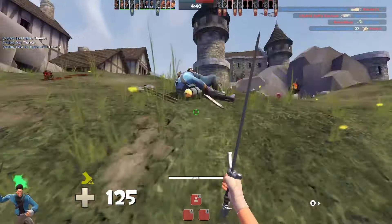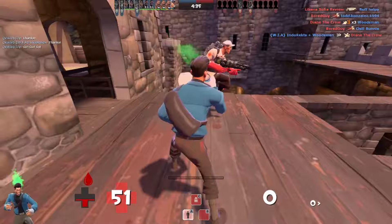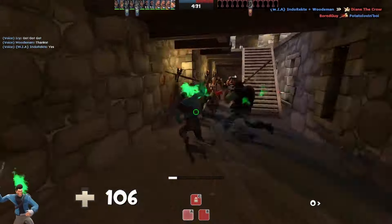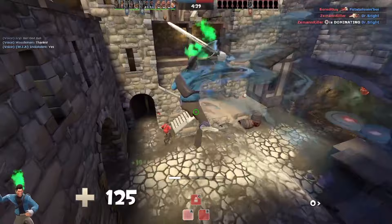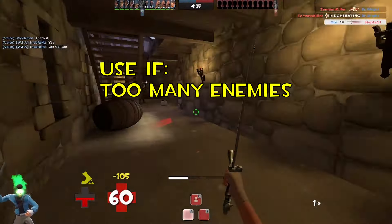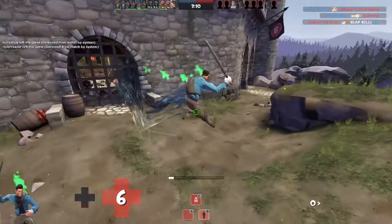The Bonk! Atomic Punch grants the Scout eight seconds of invincibility, however he can't attack during this period. This weapon is super useful if you use the Boston Basher to hit yourself up to the castle walls, and if you need a safe way to get some health. It's also good for escaping undesirable situations, like if you're about to be ganged up on or if you're about to lose a fight. It's like the Dead Ringer with extra steps. You can't go wrong with this item.